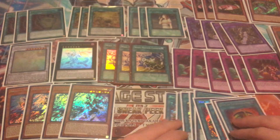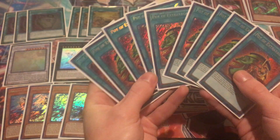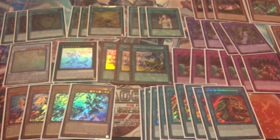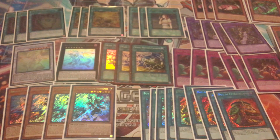That is it for this video. Just so much value — look at all these Pot of Extravagances; nine pots, four Phantasmas, six Trap Tricks — this collection just had so much meta-relevant value. Let me know what you guys thought about this collection and what your favorite card was. If you have any questions or want to sell a Yu-Gi-Oh collection, shoot me an email — all the info is in the description. By the time you see this video, all these cards will have been posted on my TCGPlayer. I might keep the Ghost Rares for myself and a couple other cards, but the rest will be posted. Thank you guys so much for watching — I'll see you in the next video. Bye.